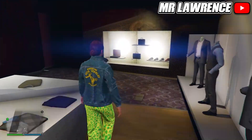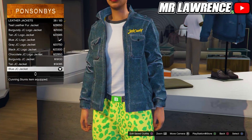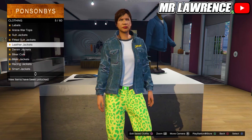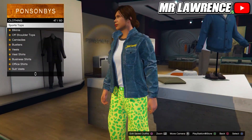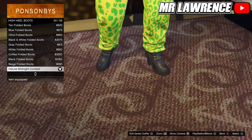Now go to the Top section, then to Leather Jackets and equip number 32, the Blue JC Jacket. Please make sure it's this one and not the Logo Blue JC Jacket. Back out once and scroll to Sport Tops then purchase number 41. Now go to the Shoe section, then to High U Boots and purchase number 24, the Deluxe Midnight Combat Shoes.